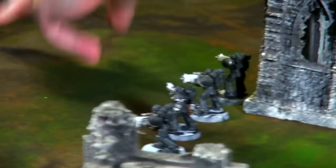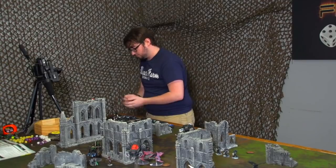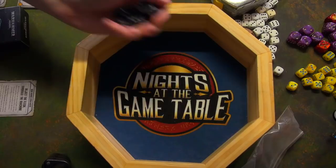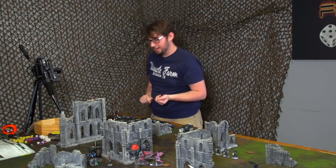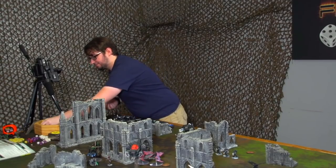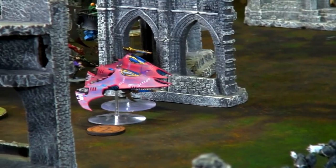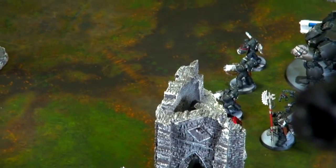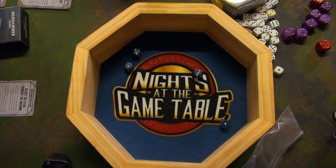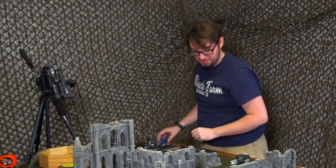Alex fires the Intercessors into the Venom — eight shots in rapid-fire range, but the Venom has minus one to hit, so hitting on fours. Two wounds at AP -1 result. Two 5-plus invulnerable saves rolled — two fails. One damage apiece, Venom down to four wounds. A second Intercessor squad rapid-fires at the same Venom — six shots hitting on fours, minus one to hit. Only a couple misses; rolling to wound on fives produces nothing. Alex then turns to his Redemptor and its impressive array of weapons.